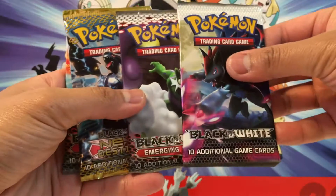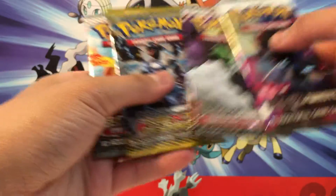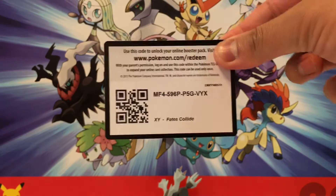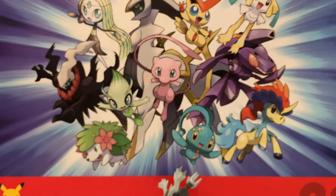Here we have our four packs. We have a pack of black and white, looks like two Emerging Powers, and an X-Destinies. So let's start in this order. I also have some code cards left over from my Fates Collide Twister Box. Thanks for watching, enjoy.